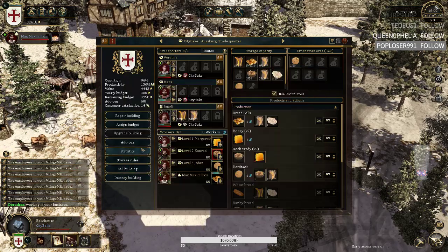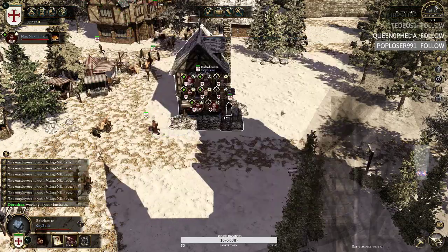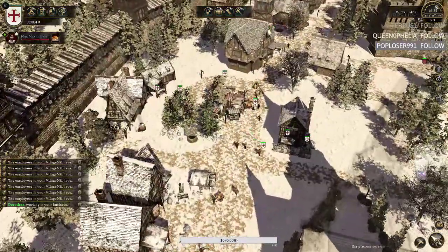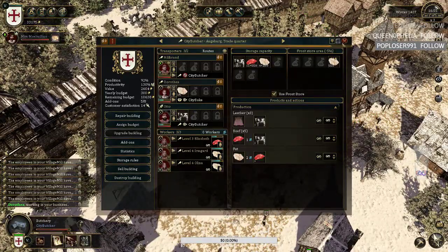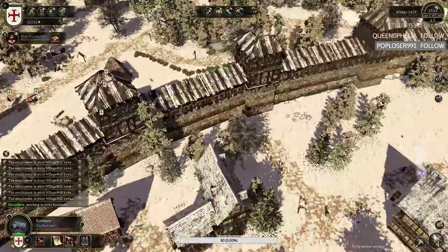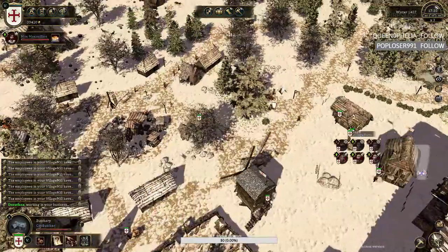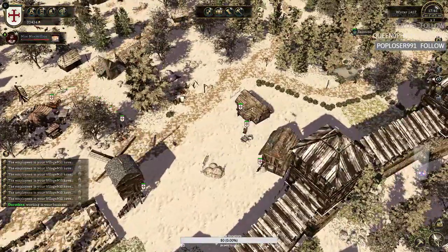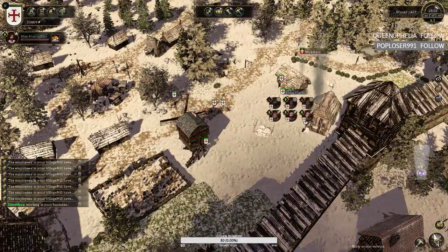From there, we just have our runners. This is where all your different buildings as a patron come together, mostly. Because you've got your bakers, or your butcheries, getting their fat from their butchers, which comes from a farm. They are also getting their flour, which comes from a windmill, which comes from a farm. So as you can see, a farm is very important when it comes to the central bit of your empire.